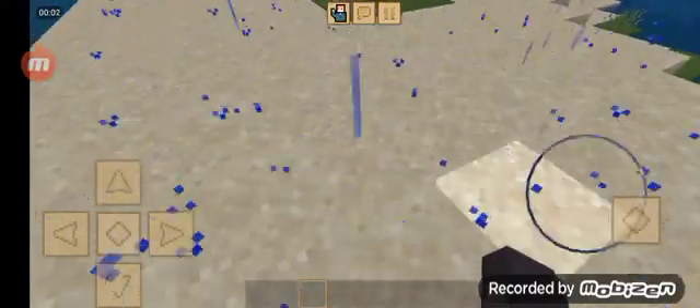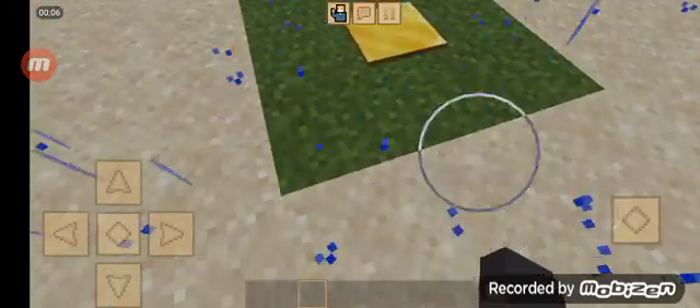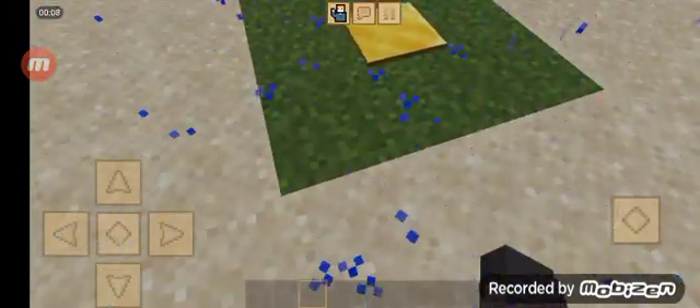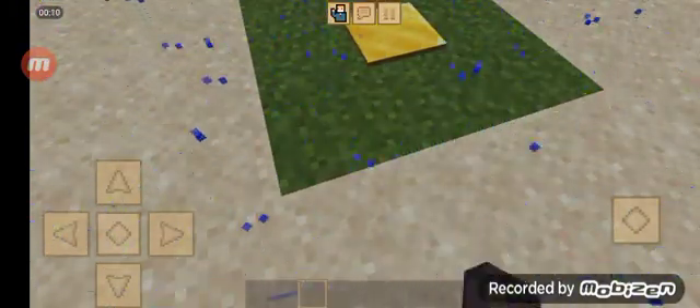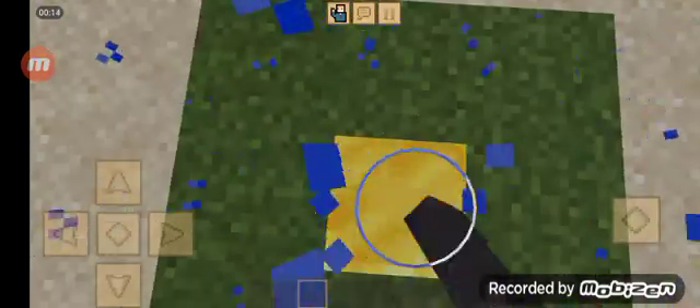Here's a way to prank your friends. First, get a pressure plate, a grass block, and TNT under the grass block. They won't even notice if it's gold.